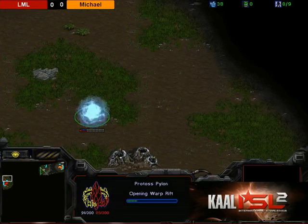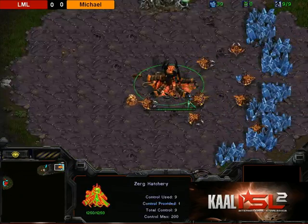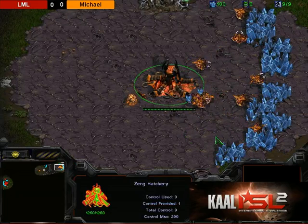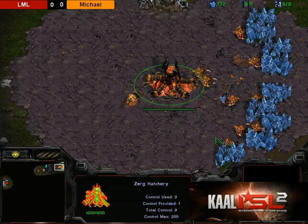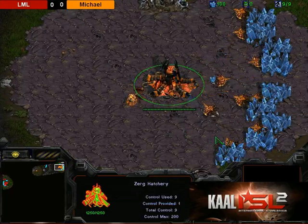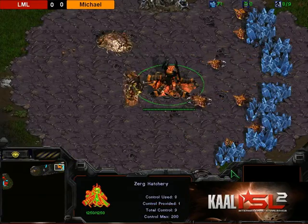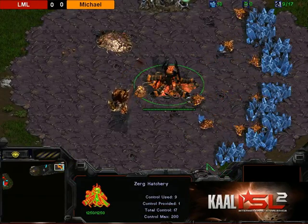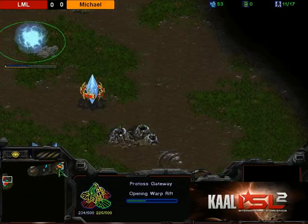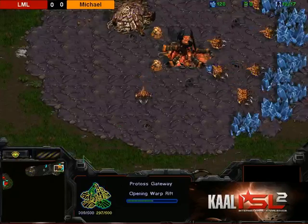He does a gateway and a forge in the main, then expands with cannons — a delayed forge fast expand with early zealots. His reasoning is: if his opponent four or five-pulls, he'll be safe because he went for a gateway. If his opponent goes for a 12 hatch, he can put on early pressure with those initial zealots and cause a bit of damage to the Zerg to make up for his slower Nexus.